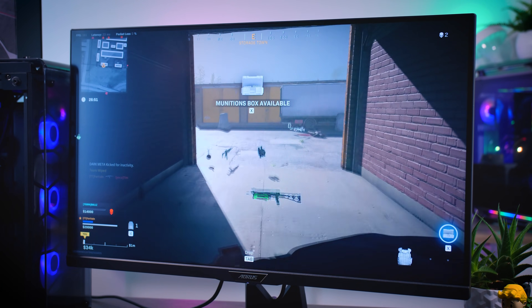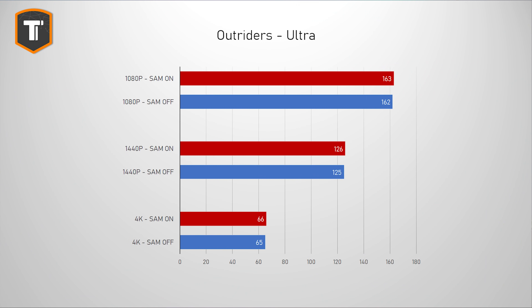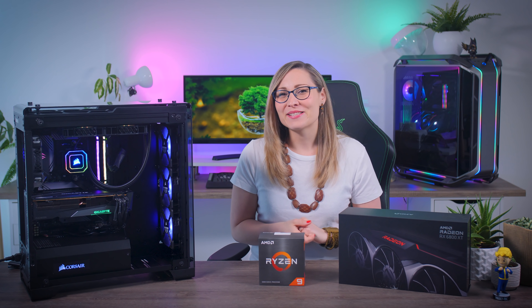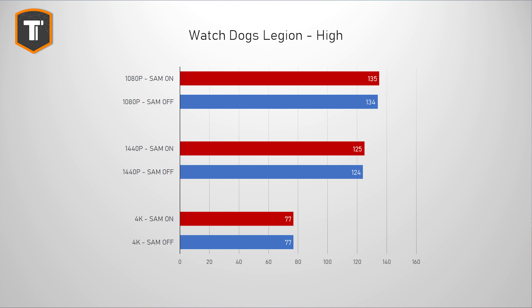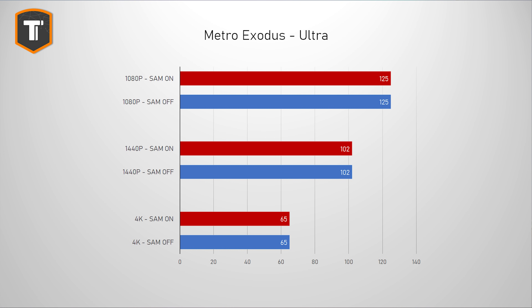Not all games will show real changes. Outriders only gives you one single extra frame on all three resolutions — technically an increase, but definitely not something you'll ever notice. The same goes for Watch Dogs Legion — one frame extra at 1080p and 1440p and no difference at 4K. Metro Exodus — the original version, not the enhanced edition — shows no difference at all on any resolution.